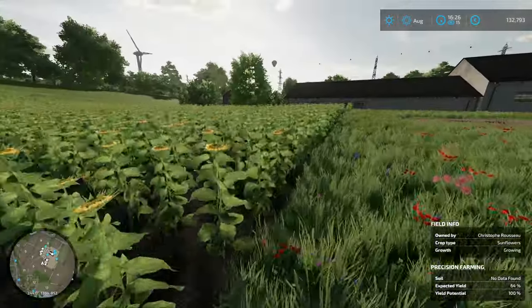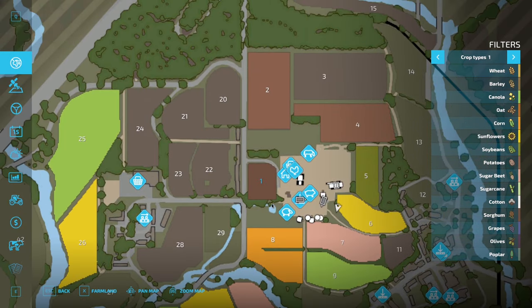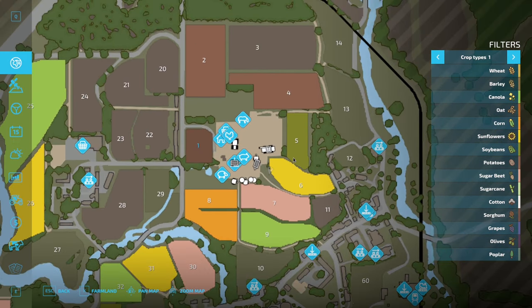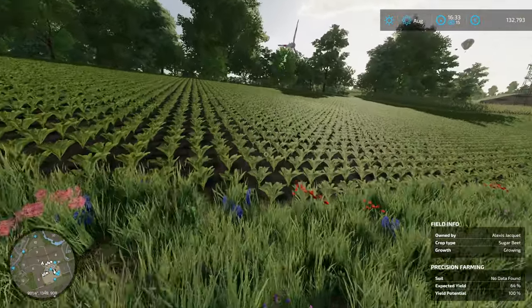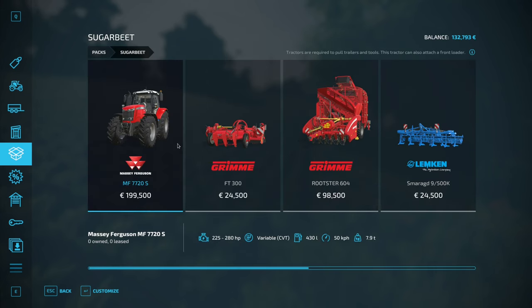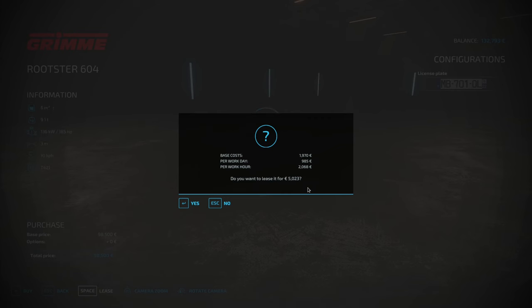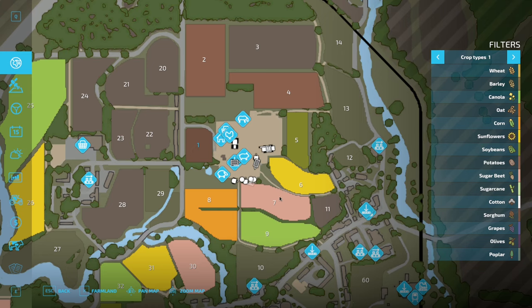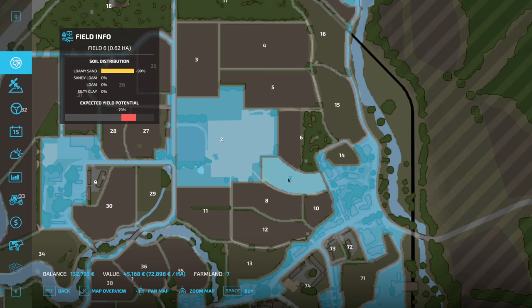Number six looks nice — that's sunflowers. I haven't done sunflowers yet, so that would be interesting. There are also fields outside of ours — field 25 — but that's a bit big for us. I think getting ones close to us is ideal. Field four is 120,000 — I'd rather have two or three small fields than one big one. Field seven is sugar beet growing, which would be a thing to harvest. That's 55,000 and 45,000 — totalling 100,000 for these two fields.